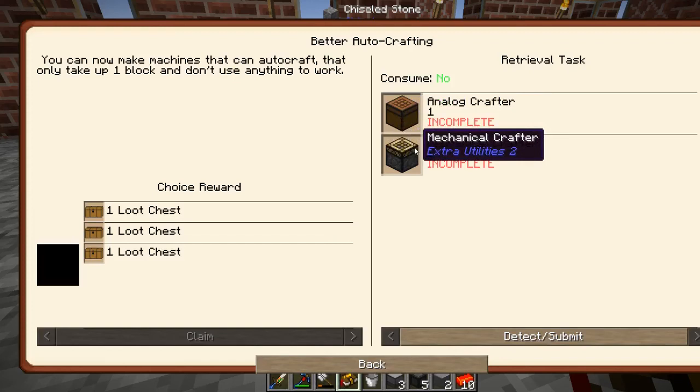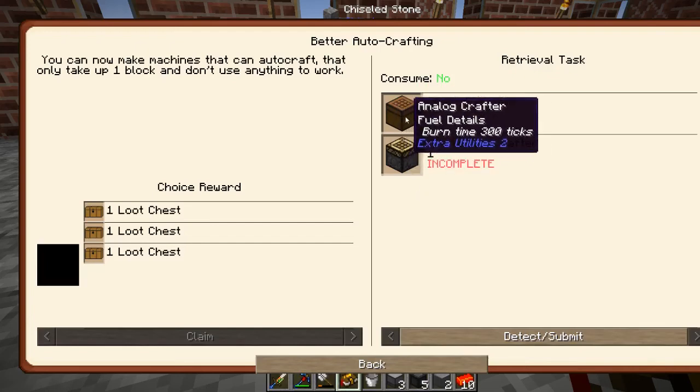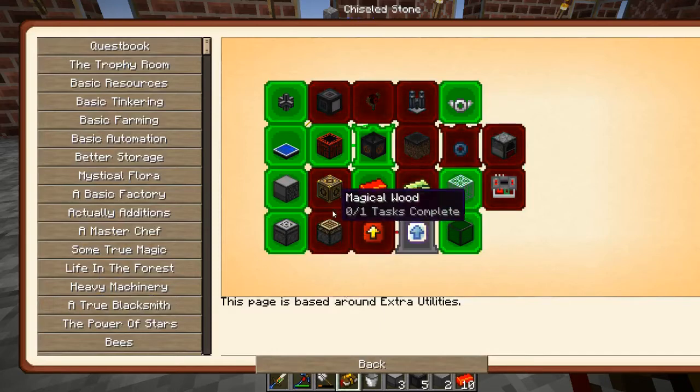Analog crafter, mechanical crafter — only take up one block and don't use anything to work. It's almost like factory tech but better. That's pretty useful.